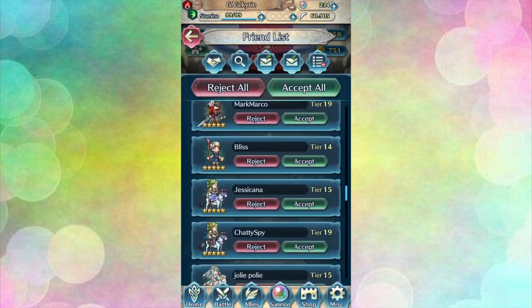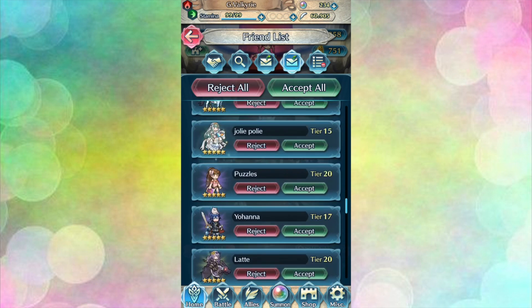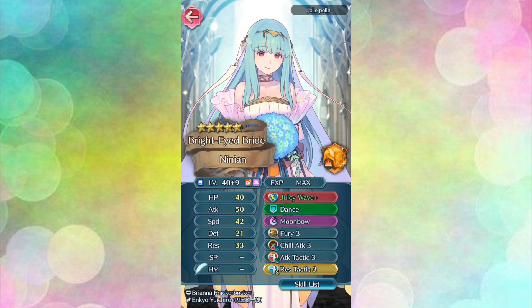Last but certainly not least, we are going to take a look at Jolie Polly's Bride Ninian. You might be thinking: why would anyone fodder Bride Ninian? And I agree — she is too precious to be sacrificed. But she's also currently the only source of Chill Attack, and I have run into a fair amount of units in Arena that do not come with Chill Attack naturally. So rather than giving your other units her premium B skill, you have merged our favorite Bride to plus 9. She's got an excellent attack stat of 50 and is incredibly fast with 42 speed. She's got low defense, which is fine because she shouldn't be tanking any melee hits anyway.